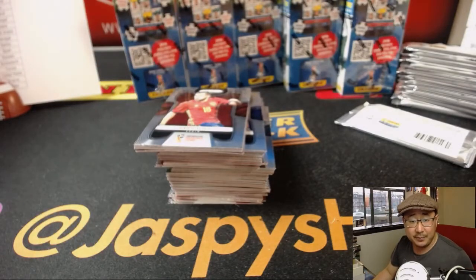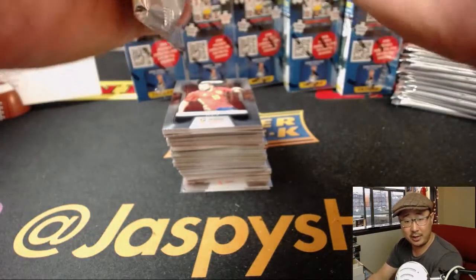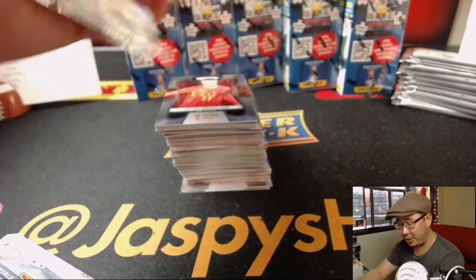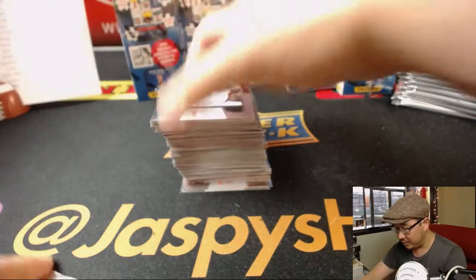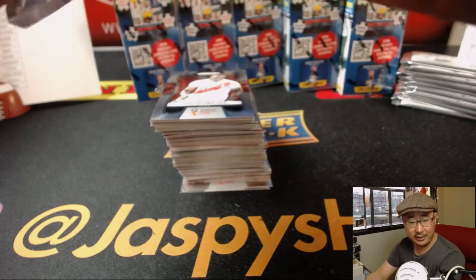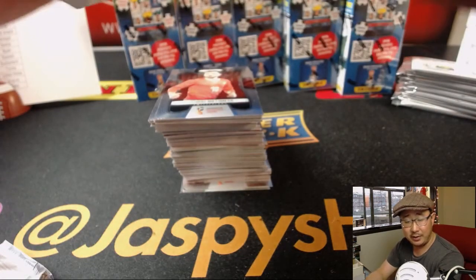On Monday, Sweden took care of business 1-0 over Korea. England narrowly got the win 2-1 over Tunisia on a late Harry Kane goal, which was fantastic — England's pretty happy about that. And then Belgium had nearly zero difficulties with Panama, cruising to a 3-0 win.